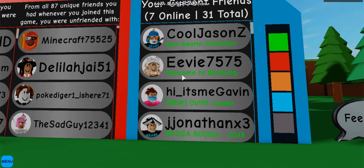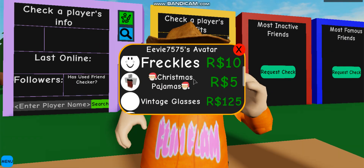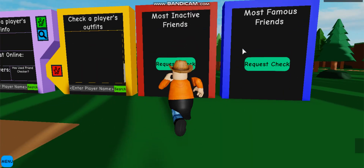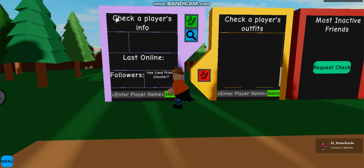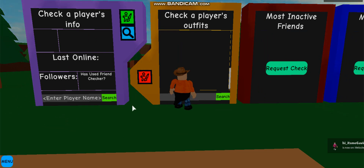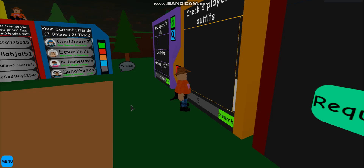We're gonna go ahead and check this person's outfits. View — I already know what they do. Check a player's outfits. Oh, it tells me when they're on their website. Nice, I love this game. Link in the description.